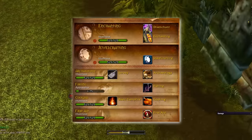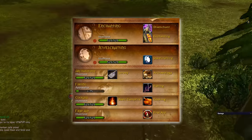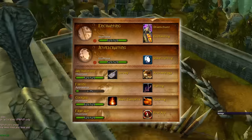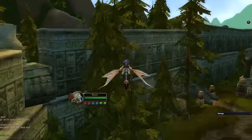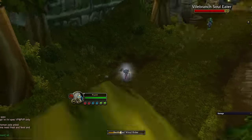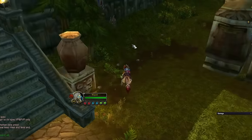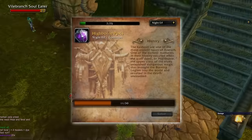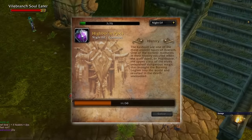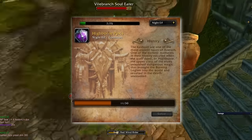It doesn't compete with any other profession slot. Rather, it's a secondary profession, just like cooking or fishing. You start at one skill point and work your way up to 525. In order to search for archaeology fragments, you have to travel to dig sites around the world, cast Survey, and follow a color-coded spyglass. Once you've gathered enough fragments, you can craft random items from the tribe that the fragment is associated with.